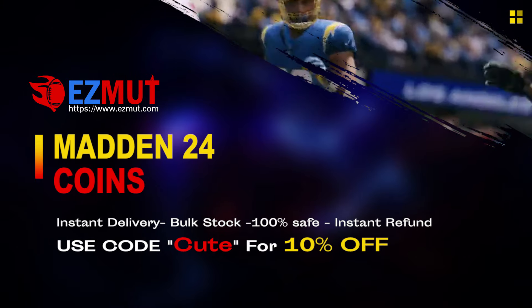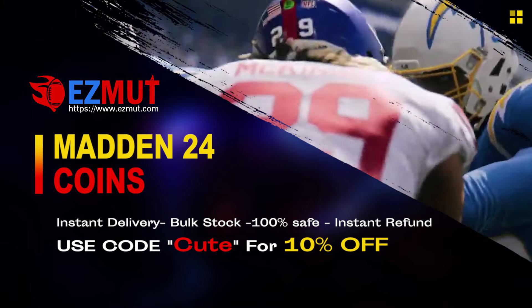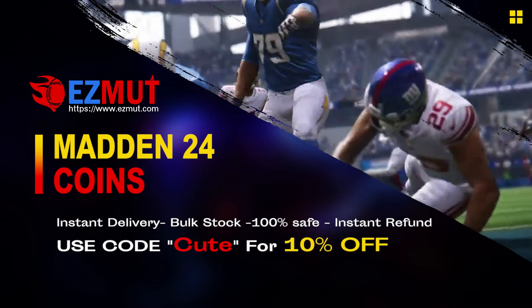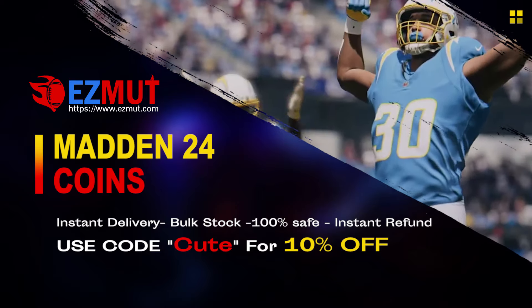EasyMutt.com, use code 'cute' for 10% off. Stop gambling your money, go save your money, get the team you want, have the fun you want. Link down below — me buying points off this website, step by step.